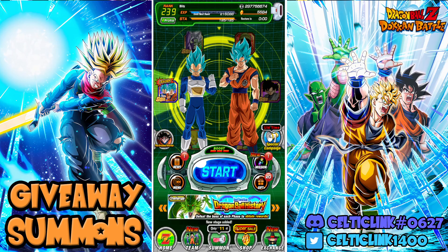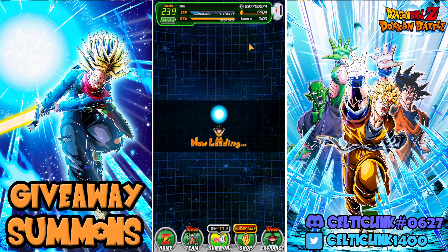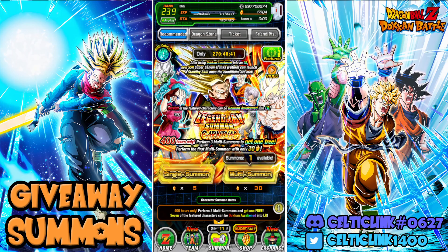So without further ado, let's take a look at the banners. We got over 5,000 Dragonstones here. We're going to try to pick up the Trunks, the Int Zamasu, and the Bulma. Those are the main pickups we want from this banner. I'm not going to try too hard to chase the Int Zamasu since we do have AGL Zamasu.